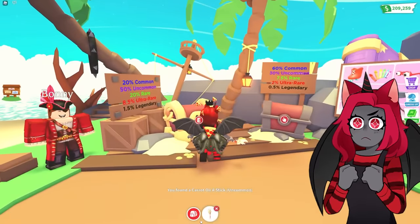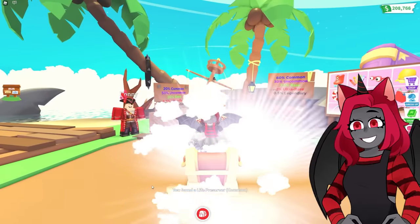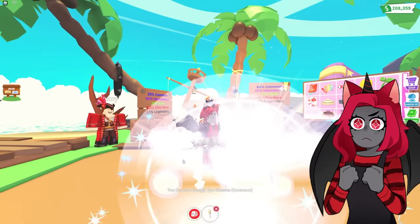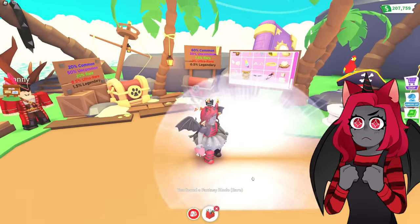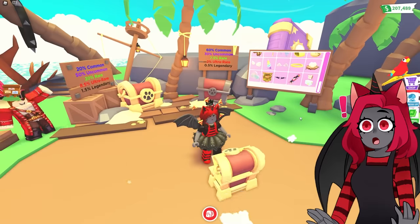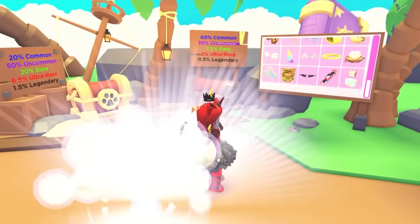We're not getting any legendaries today, but we do have a lot of money to spend. We can just keep on buying these things. We got the leaf, we got the carrot, we got a battle axe — what do I need a battle axe for? We have the life thingy, we got some little googly eyes, funny eyes. Come on, can I get a legendary already? It's been so long since I last got a legendary from this box.